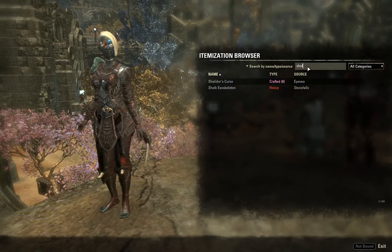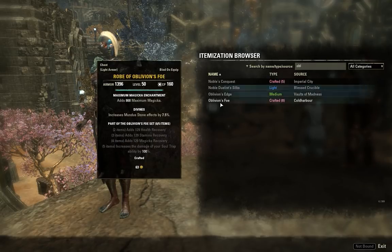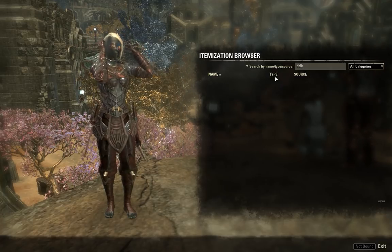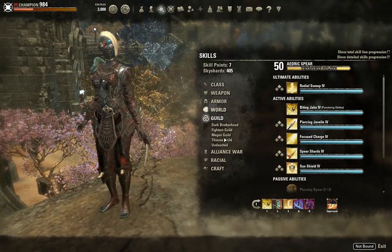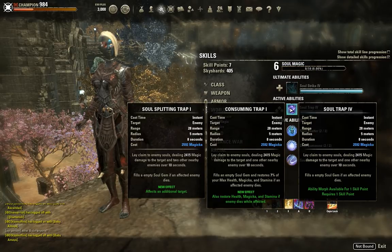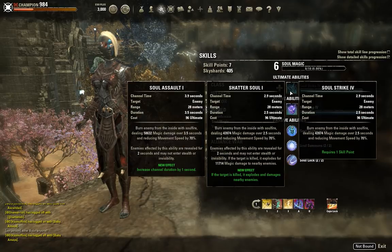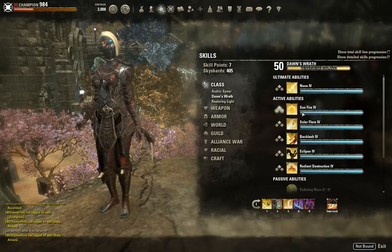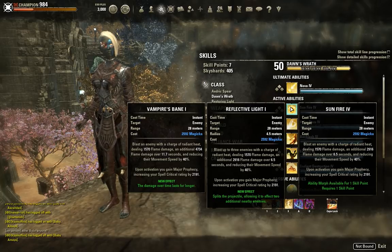Number four is Oblivion's Foe — another crafted set. The two, three, four piece gives all three regeneration stats, which is attractive. But the five piece increases the damage of your Soul Trap ability by 100%. Soul Trap has about 2,400 base damage on a stamina build — compare that to Vampire's Bane at 4,734 flame damage over a similar period, plus an initial hit. So even doubling Soul Trap, it's barely comparable to a common magicka DoT ability.